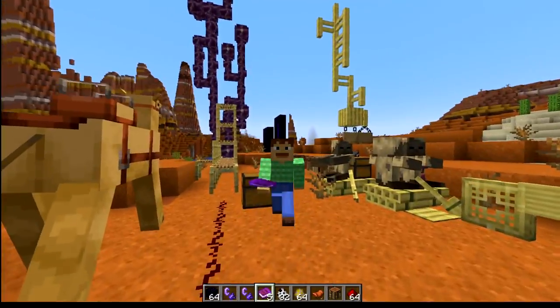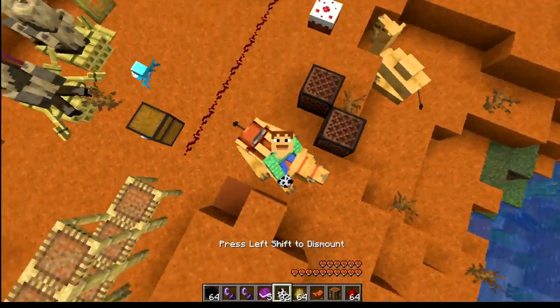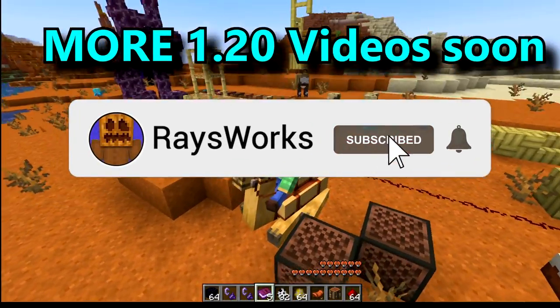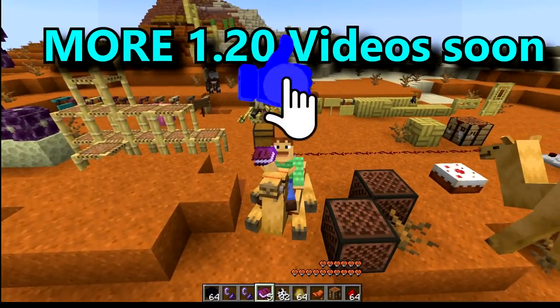Camels, bamboo, hanging signs, and the redstone chiseled bookshelves. Also there's tons of new changes on how this whole new snapshot thing works. Let's check out what's all new, with further more detailed videos in the future, so make sure you guys are subscribed with that bell notification turned on so you don't miss those.